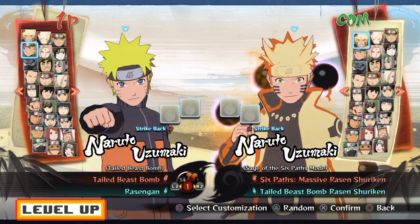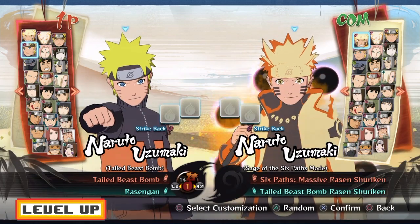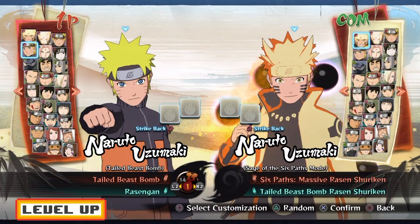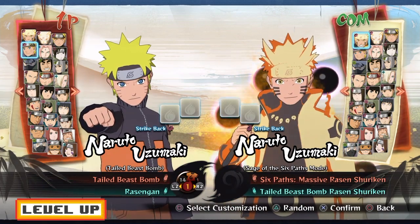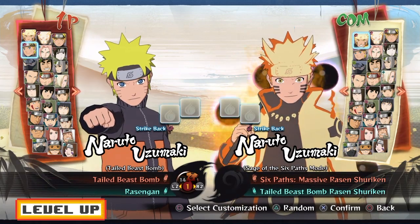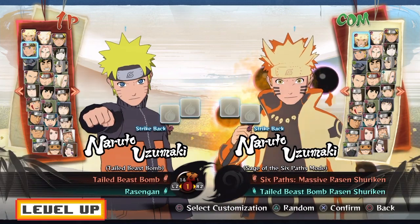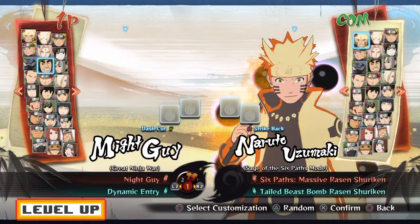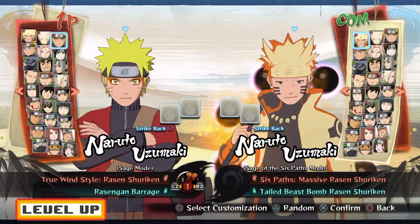Coming in at number one, we have Naruto. This dude is really, really helpful because you can activate his Rasengan in midair. If the enemy dashes, you can jump in the air and activate his Rasengan. Or you can start a combo, call in Naruto, and he'll hit the opponent. And if you're using the Rasengan Mirage version, Naruto will hit both sides for double Rasengan damage.